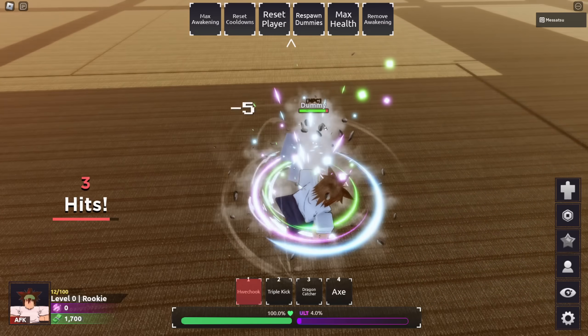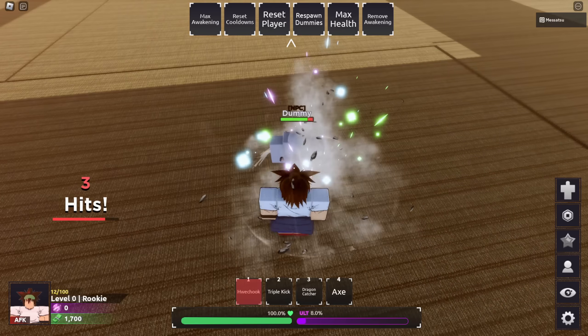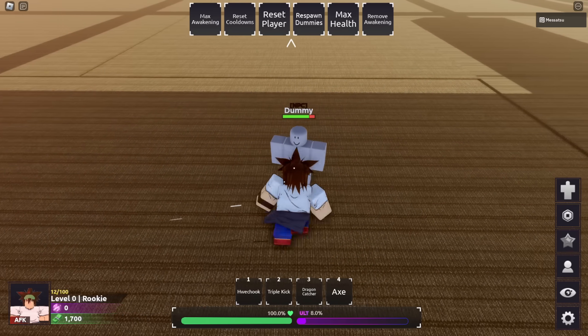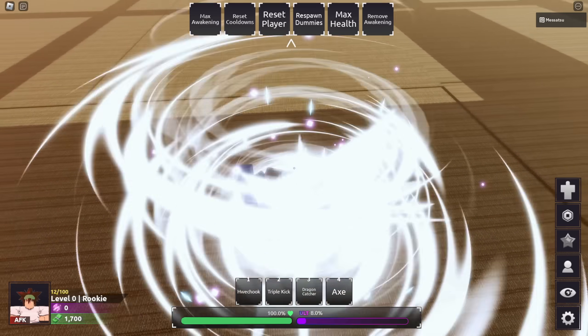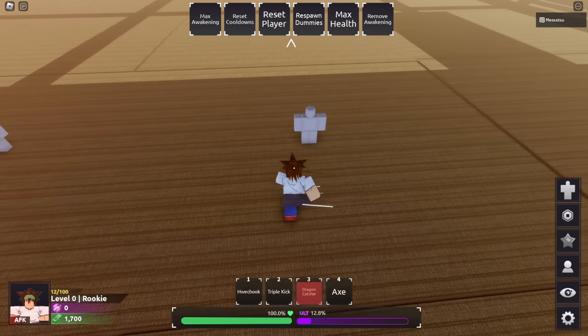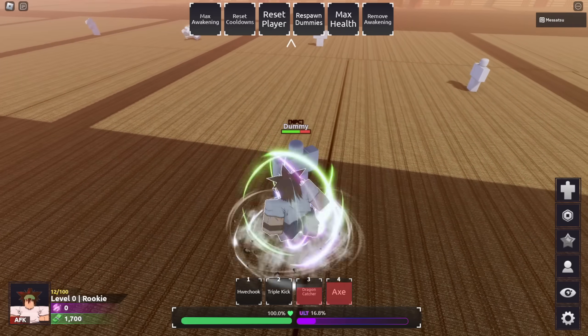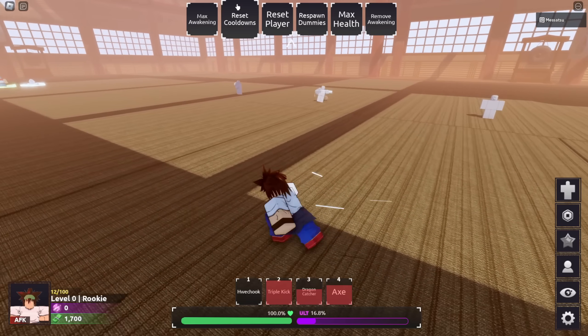So what does this do? Okay, that's the combo extender move. It does 10 damage - not bad. And his other combo extender is Dragon Cat Shirt and Cracks. That does 12 damage, so that one does more damage. And then Axe is like a little flip thing - that does 10 damage. And Triple Kick is a counter.